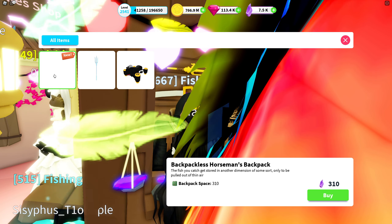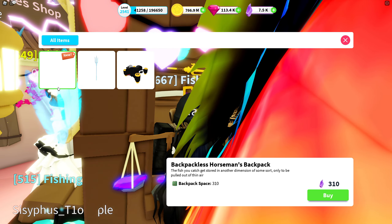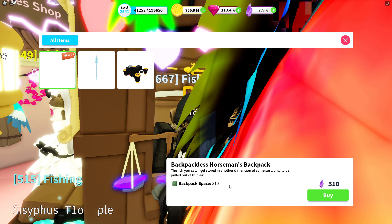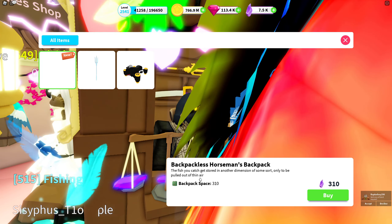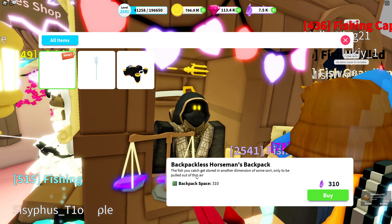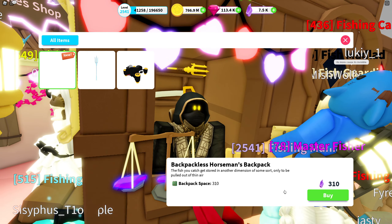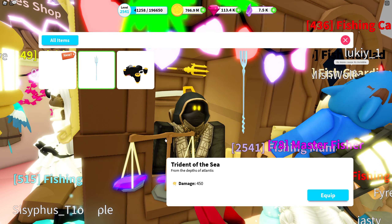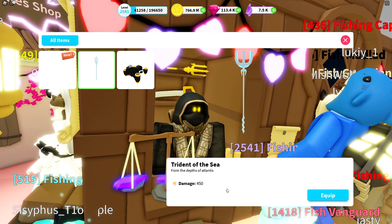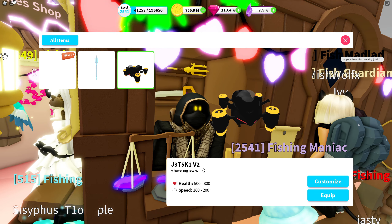So it's a backpack that doesn't show up — it basically removes the backpack, just as requested. Fantastic! I think this just removes the visibility of the backpack, which is very cool because then you can actually show other UGC items. That has been requested, so that's awesome. We also have the Trident of the Sea again — I saw it for the second time last week, and it's here again.